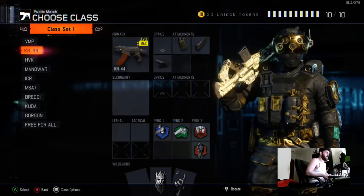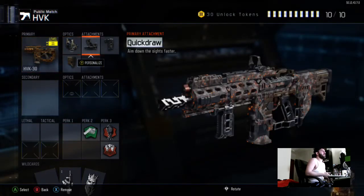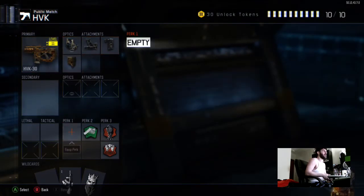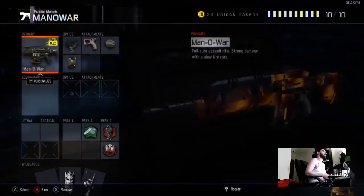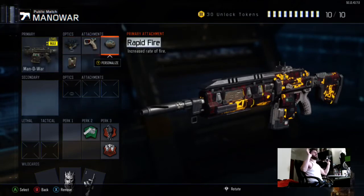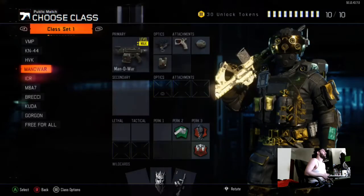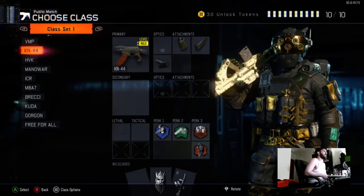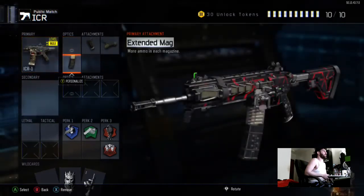Especially when I'm playing for stats it definitely helps out a ton. The HBK class with reflex, quick draw, grip, and stock — I like stock on my ARs to give it more of a hybrid SMG feel. Fast mags, blast suppressor, dead silence. This is my favorite AR class in the game right now: extended mags, ELO, quick draw, rapid fire. By far my favorite assault rifle class. I don't like the Man-o-War without rapid fire.